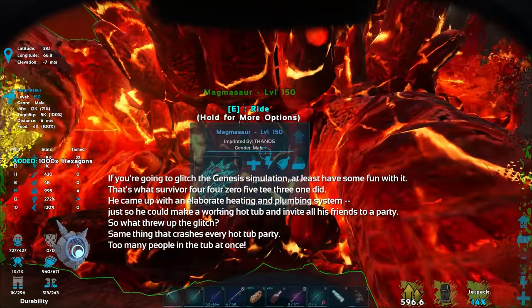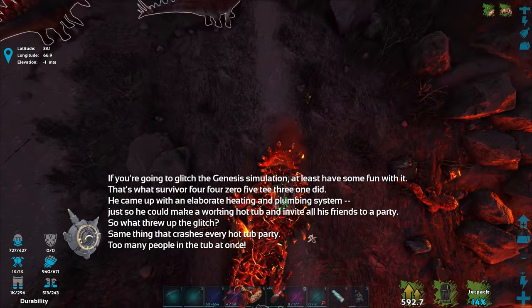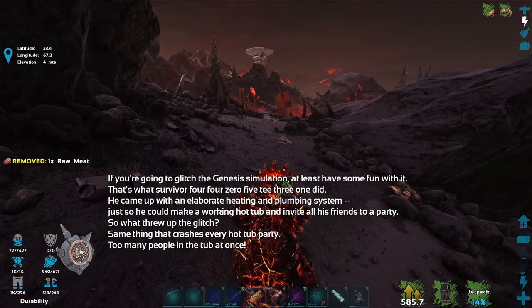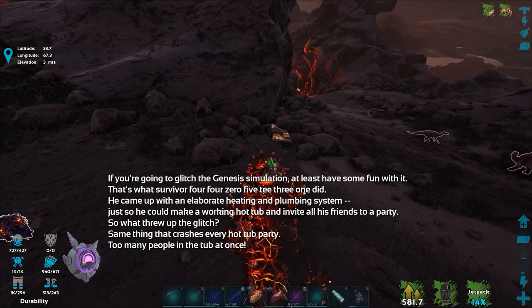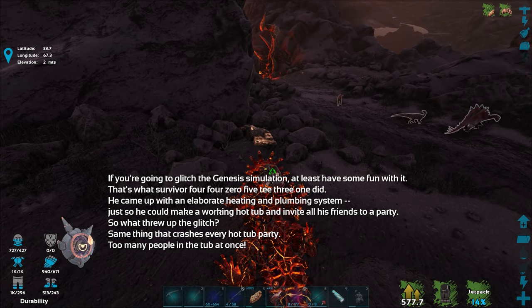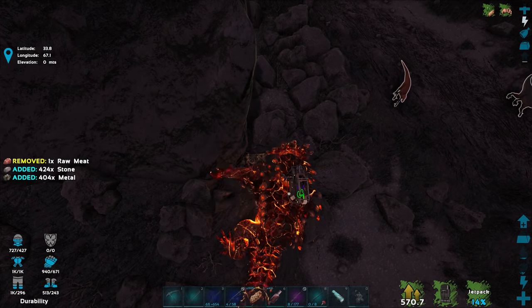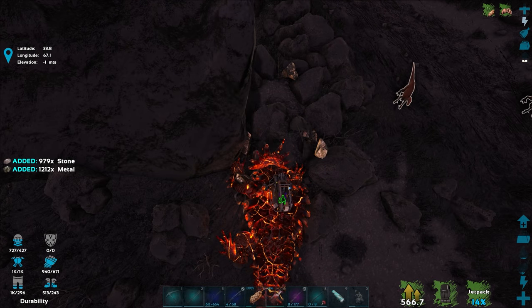If you're going to glitch the Genesis simulation, at least have some fun with it. That's what Survivor 4405231 did — he came up with an elaborate heating and plumbing system just to make a working hot tub and invite all his friends to a party. The glitch? Too many people in the tub at once crashes the simulation. A little meme in here.